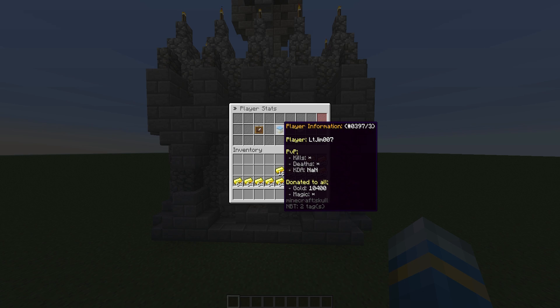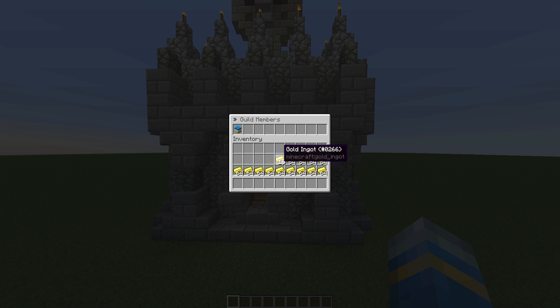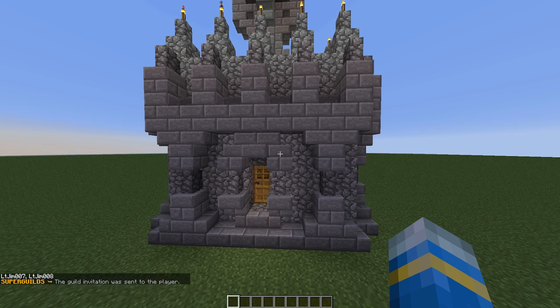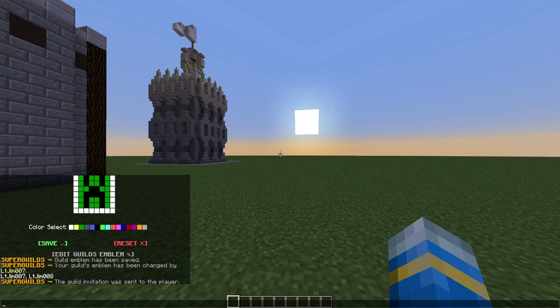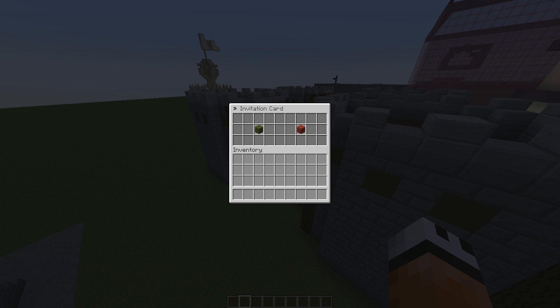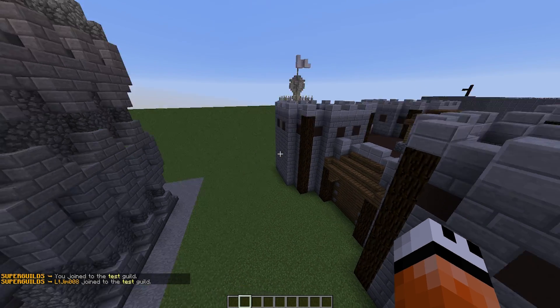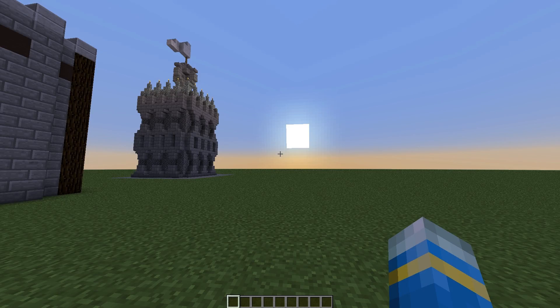You can also see kills and deaths — if their KDA is very poor you might want to kick them. To invite someone, do /G invite and a GUI will pop up on their screen. I'll show this on my other account: we received the invitation, the green button accepts and joins the guild, and the red button rejects and closes the menu. We clicked green and have joined the guild 'test' as a member.